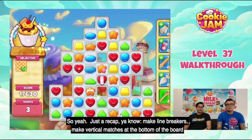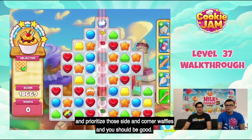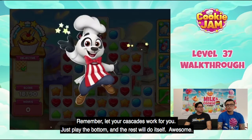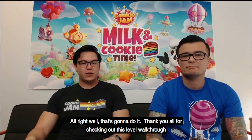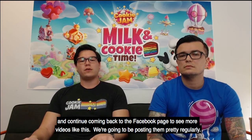So yeah, just a recap: make line breakers, make vertical matches at the bottom of the board, and prioritize those side and corner waffles — and you should be good. It might take you a couple of tries, but you should be able to do it. Remember, let your cascades work for you, just play the bottom and the rest will do itself. That's going to do it — thank you all for checking out this level walkthrough. Continue coming back to the Facebook page to see more videos like this. Thanks, Jojo!